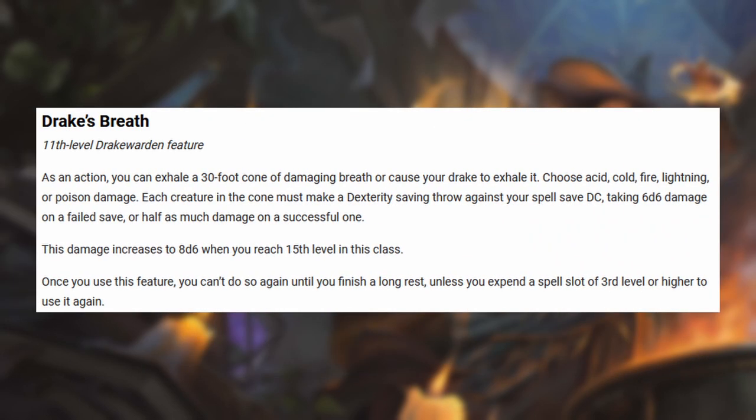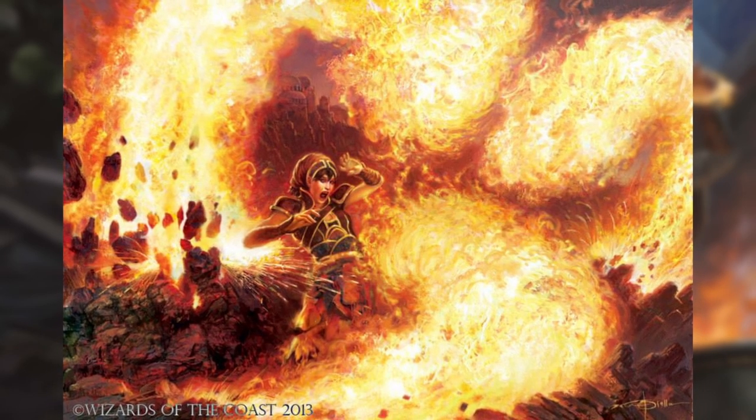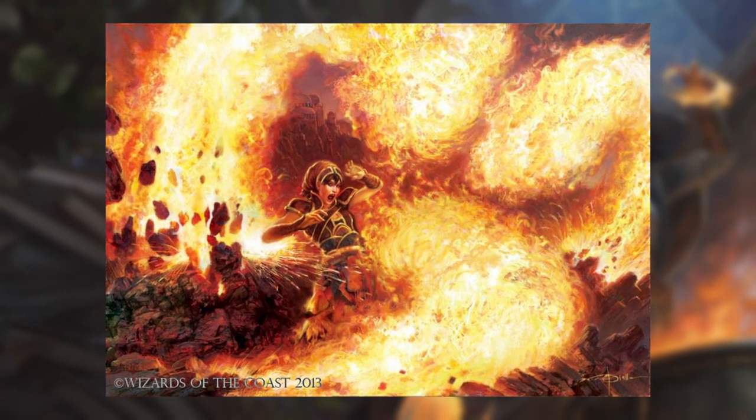At level 11, you get Drake's Breath. The Drake finally gets a cone area-of-effect attack. You have to choose an element, but it's a 30-foot cone on a Dexterity save, dealing 6d6 damage on a failed save or half on a successful one. At level 15, it buffs up to 8d6, so that's handy. I like that it scales with level, because some abilities that are great at third level feel quite useless by level 16 or 17. Limiting Drake's Breath to a third-level spell slot does reign in the power. The problem is, by level 11 the wizard has already been casting Fireball for about 6 levels — but don't think about that too harshly, because being able to cause a potential 6d6 damage in an area of effect as a bonus action is quite good.